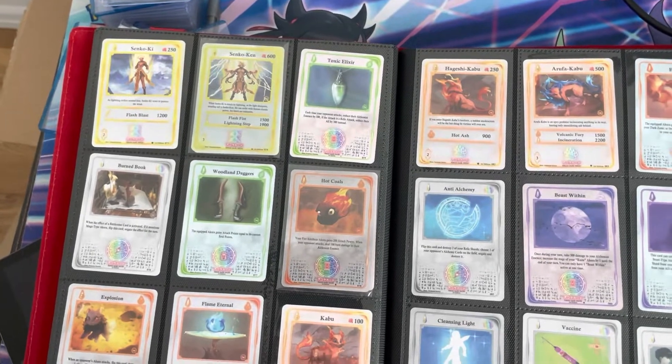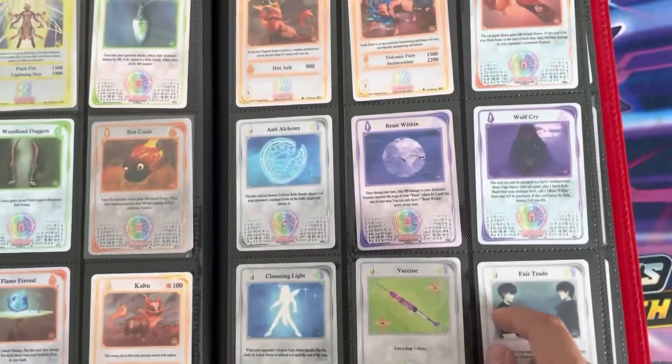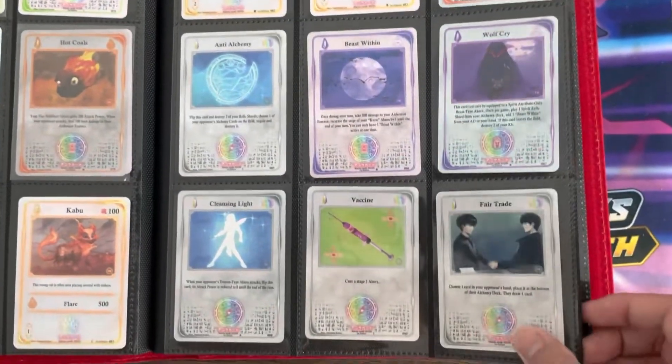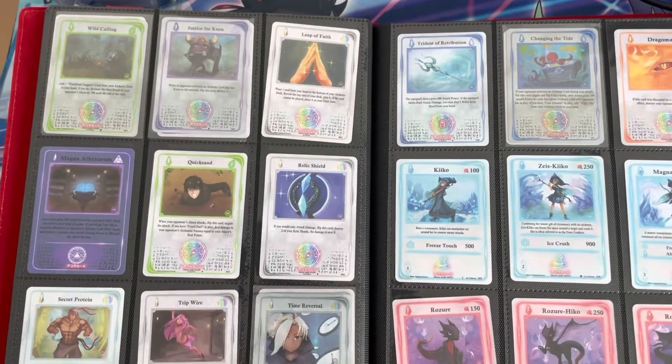As you can see, some of the common holos — Explosion. This is a large set. For its first set, this is quite large. So going through this entire page, going through what each page looks like.